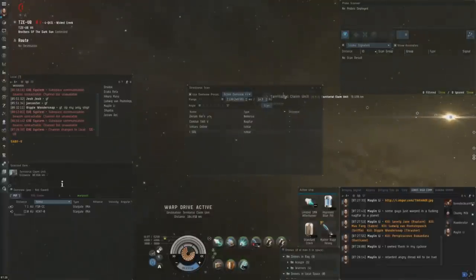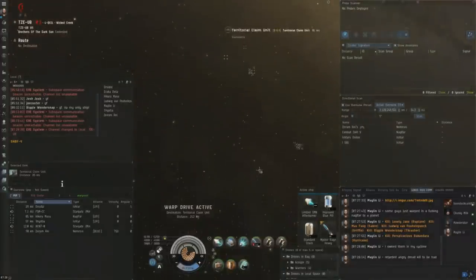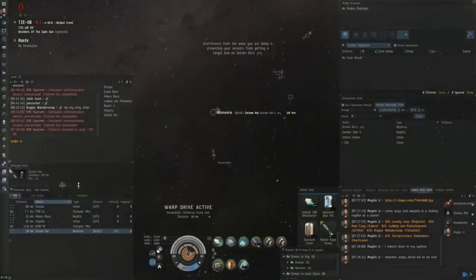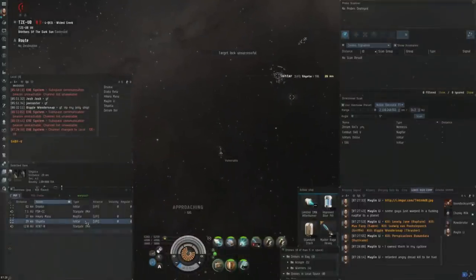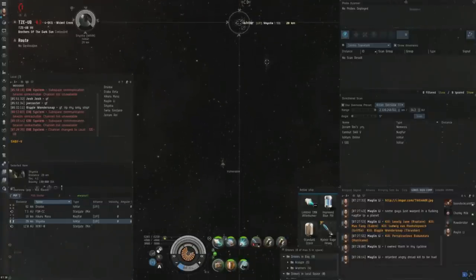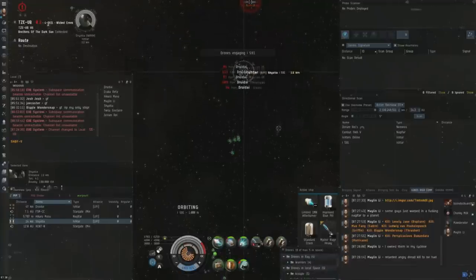This third fight is pretty interesting because there's a Naglfar on the field, so I don't know what's really going on. I came back to the system after repairing — there was a wormhole to Thera that was really close, so I went there, repaired and came back. I think they're shooting some kind of Thera claim structure for some reason. I know the Naglfar really cannot do anything to me as long as I pay attention to my traversal — as long as I'm not at zero meters per second, I should be pretty fine even though there is a Dreadnought on grid.